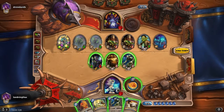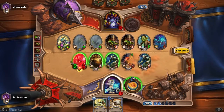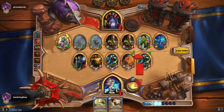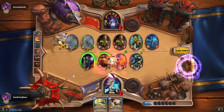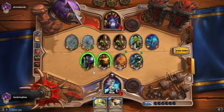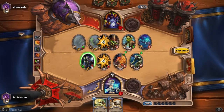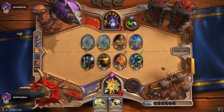Oh my goodness. Alright. So let's loot hard. Mad Scientist. Let's get some secrets down here. What do I want to kill? I'm gonna kill this Murloc here, actually. Okay, throw a secret. What is it? Counterspell. Okay, that's good. I doubt he's gonna have any spells in his hand, but still. And then kill him there. There you go.